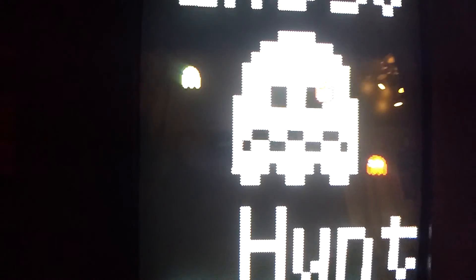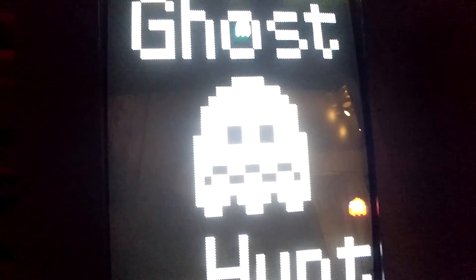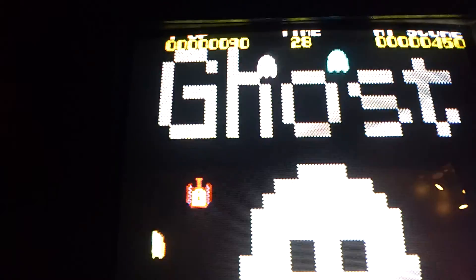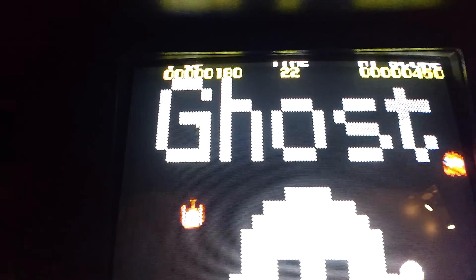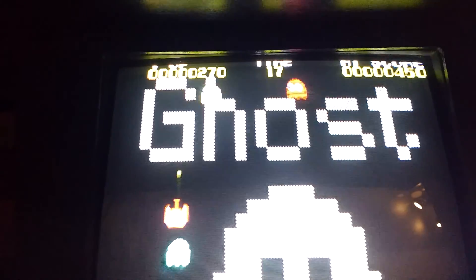You've got to shoot them using tile collision detection. Because you haven't got a button, you have to press the player one start button to shoot. Each ghost is worth 90 points, but it uses tile collision detection, so unless the bullet sprite and the ghost sprite are in the same tile you won't score.